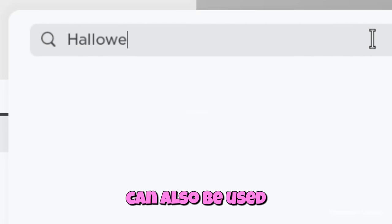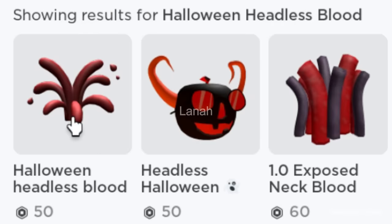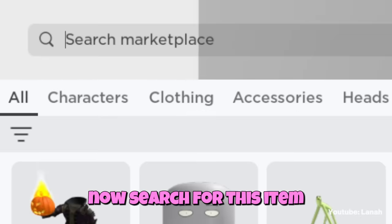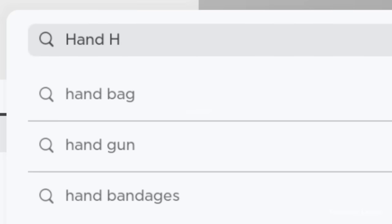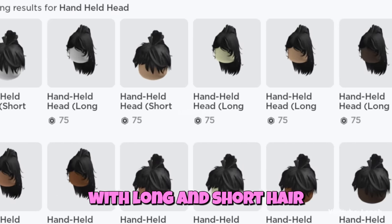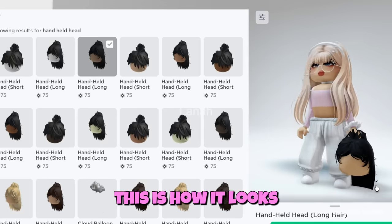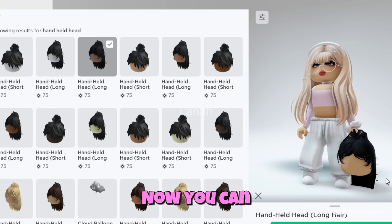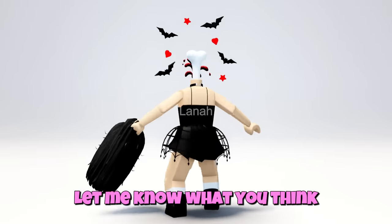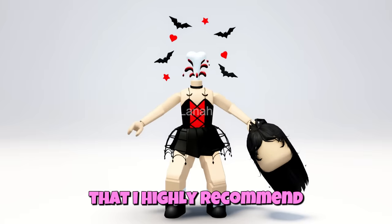This accessory can also be used with the half bone head. Here are the handheld heads we need. There are different skin tones with long and short hair — choose whatever matches your avatar. This is how it looks. Now you can customize your avatar and dress up. This is the final result — this is one of the best fake headless tricks that I highly recommend.